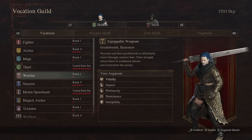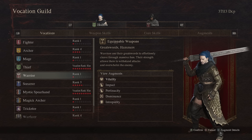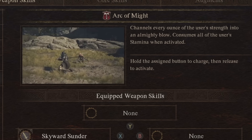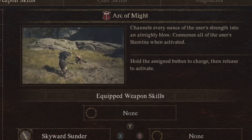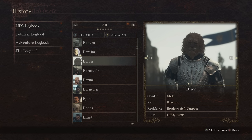Next up before we get to Mage and Sorcerer is Warrior. This one's a bit more involved and I actually missed it for quite a while. Their master's teaching is Arc of Might — channel every ounce of the user's strength into one almighty blow and consume all of the user's stamina when activated. In the case of a Warrior, one big hit is a fantastic thing, and if you can aim at a weak point and maximize the damage, of course that's even better.